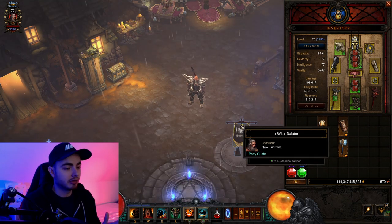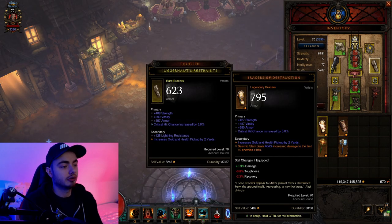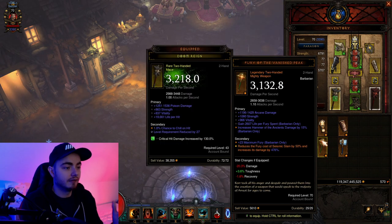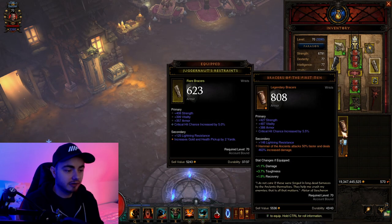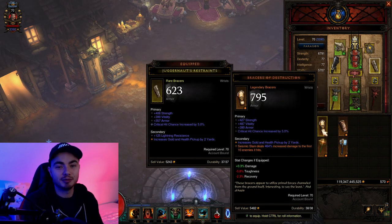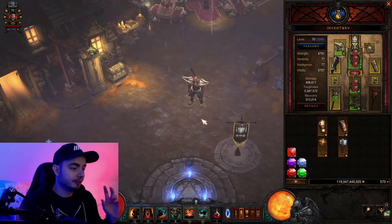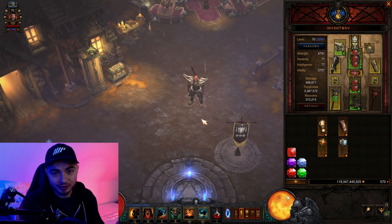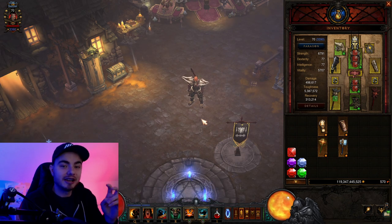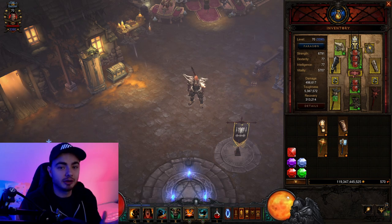Alright, so for the Barb, if you got lucky in terms of your gambling and your striking legendary powers, you might have gotten one of these: Brace of Destruction, Vanish Peak, Brace of the First Man, or the Gavel. If you got any of these, you should just use that specific skill — Seismic Slam or Helm of the Ancients. In terms of what else you should do if you get unlucky, hope that you are in a group and that someone in the group got it so they can semi-carry you. But I am going to go through a few things that you can do with or without these items.